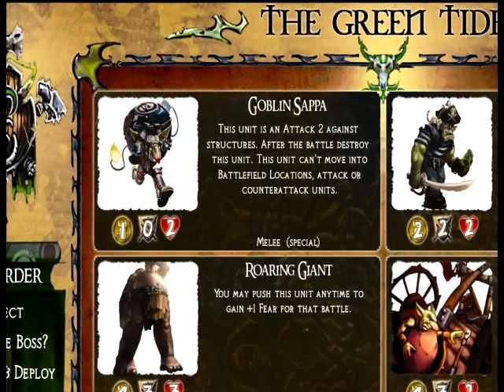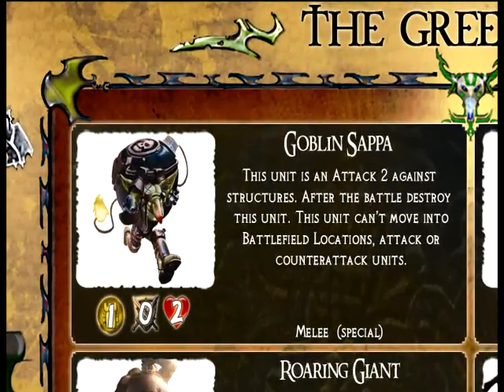The Goblin Sappa costs one gold and has two health. Its main purpose is basically getting these willing or unwilling goblins to strap a huge bomb on them and throw them up against castle walls, and then they blow up. They do a lot of damage, but once they do that, they're gone. They're a cheap unit, but they can get the job done. Some players will field tons of them and just go wave after wave — that's been pretty fun to watch.